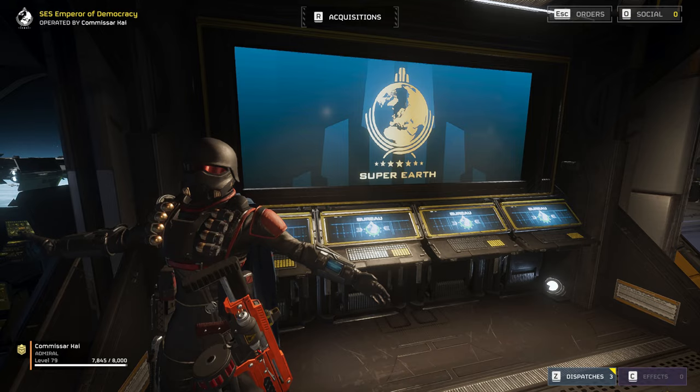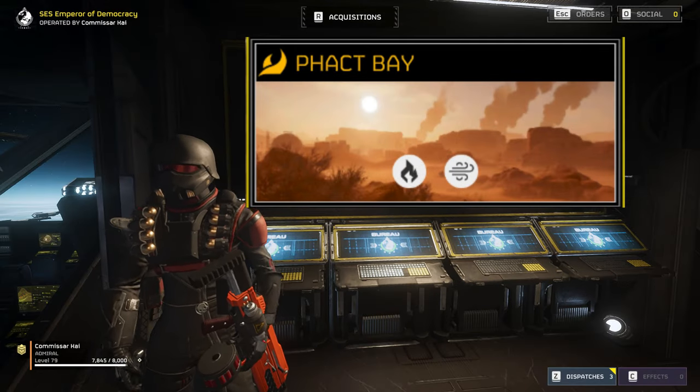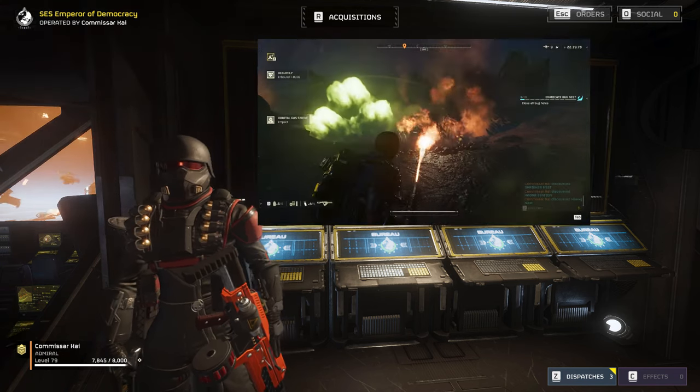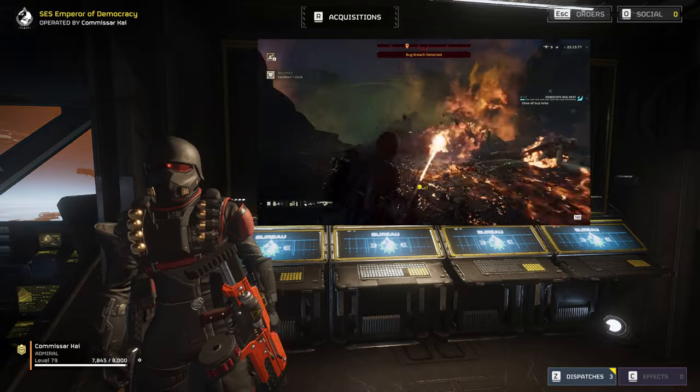Welcome to the SES Emperor of Democracy. Today, we're going to be raising the flag of Super Earth on Fact Bay to prove to those socialist animals that they will never destroy our way of life. To do this, we're going to be relying on a nasty combination of the flamethrower and orbital gas strike. We're going to be smoking those bugs out of their holes and bathing them in the fires of liberty.